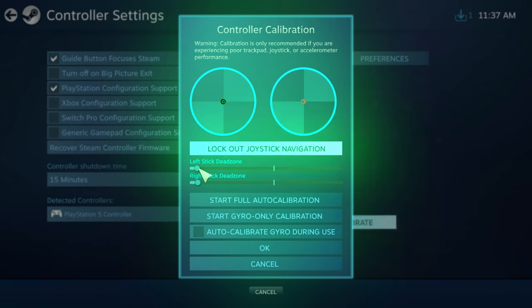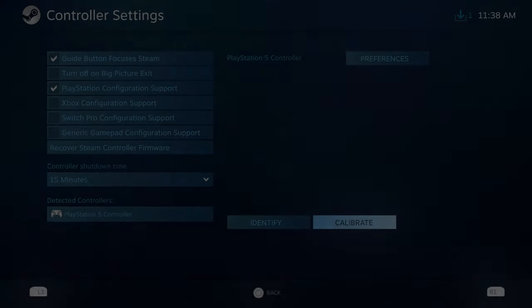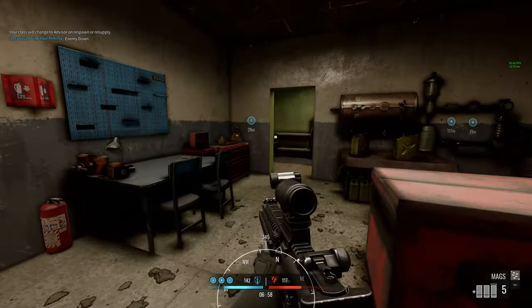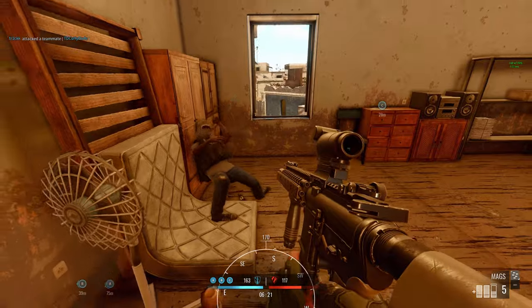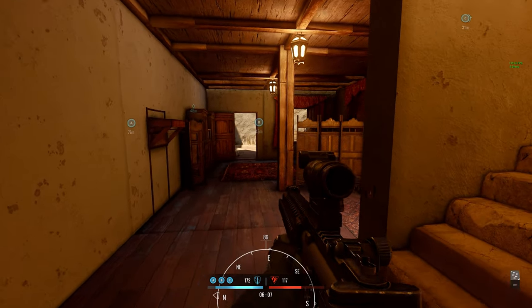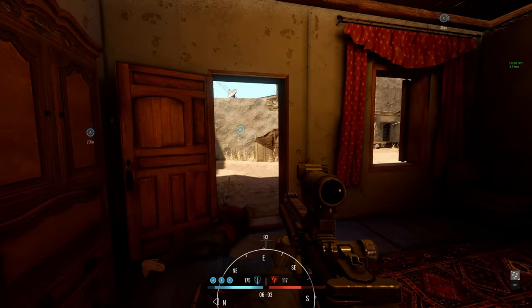Adjusting dead zones does give you an opportunity to get some more sensitivity that may not be allowed from base game settings. If you're not familiar with what dead zones are: essentially, the lower the dead zone, the smaller amount of pressure you have to put on the stick to elicit some sort of action. Most people are going to want that as low as they can possibly get it, to a point that feels comfortable.